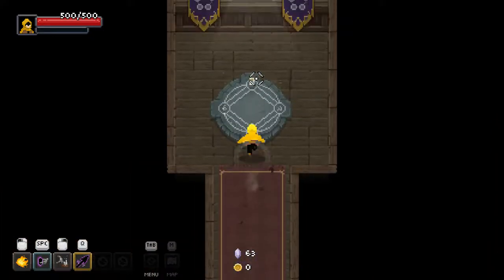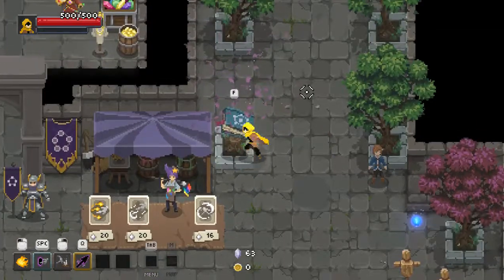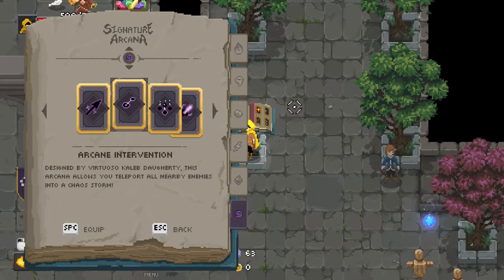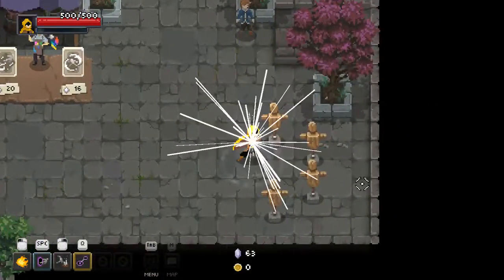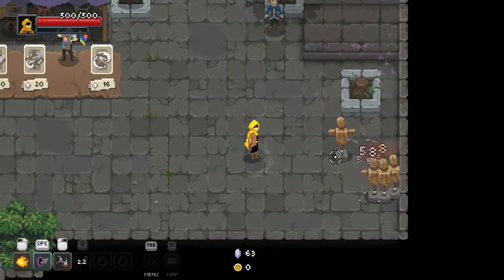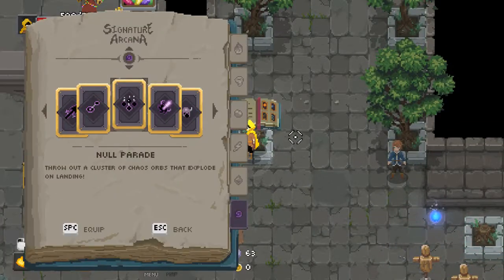That was already like a solid 15 minutes if I had to guess of action. So let's go ahead and arcane intervention — what does that look like? I don't understand how the enhanced version works. It's too complex for my brain.